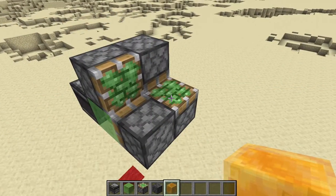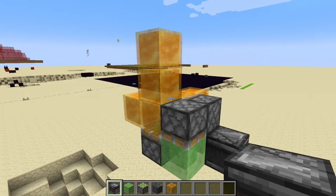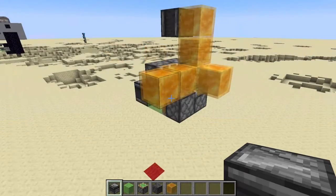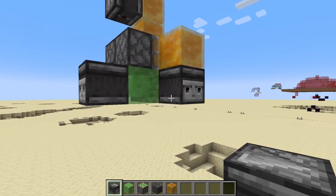Next, place a honey block on top of the upward-facing piston, then two in this direction, one in this direction, and two up. Then take an observer and place it facing the sky like this. Next, take another observer and place it on this block facing away from the piston. It should now look a bit like this.